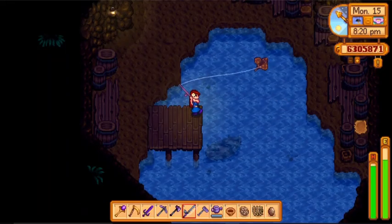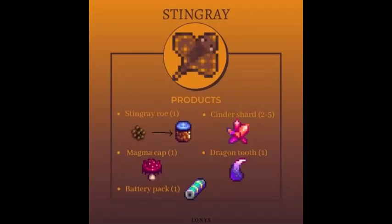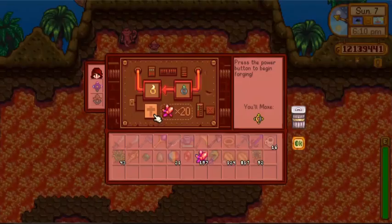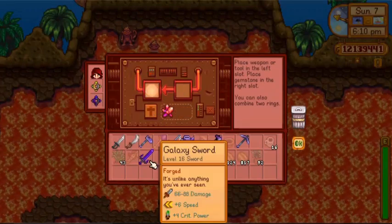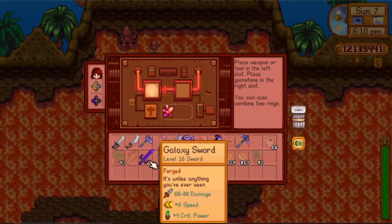The stingray, which is caught at the southern part of Ginger Island, produces roe and battery packs. They also produce magma cap and cinder shards, which are a trading currency in the trading stall at Ginger Island. Additionally, cinder shards are primarily used in the forge at the volcano dungeon, so if you're planning to upgrade your weapons and tools, you might want to put stingray in your pond.